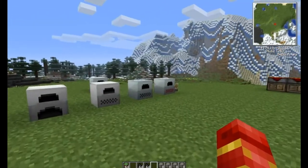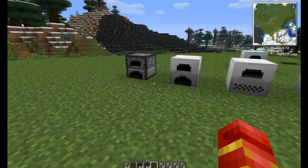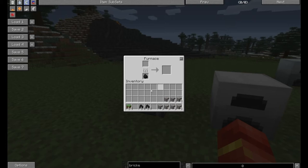worth covering because we have some pretty nice high-end stuff here that a lot of you may or may not know about. Right off the bat, you have your typical furnace — you know, first 10 minutes of the game type stuff — using coal, charcoal, coke coal, whatever type of wood, a lot of stuff you can burn in